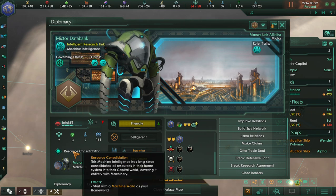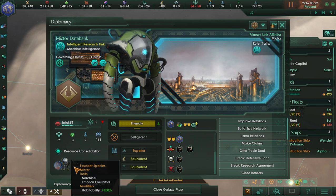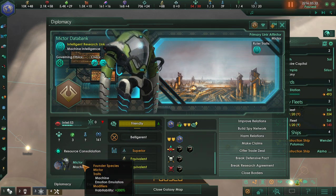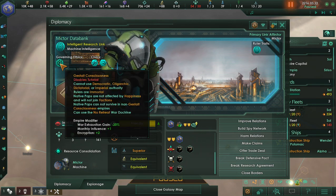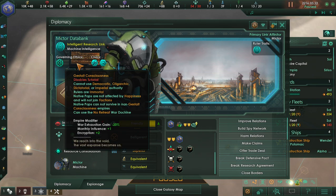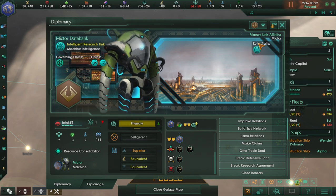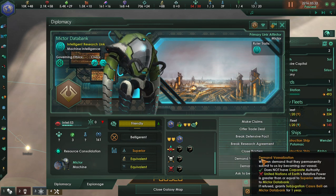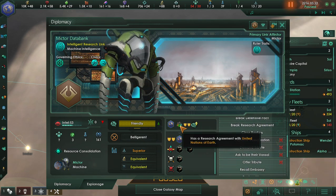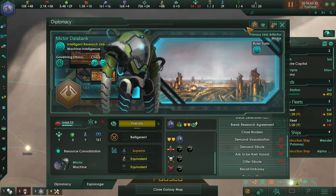If you zoom in far enough, you'll see their starting point, their end-of-fighting species, and we can also see their civics, governing effects, and ruler traits. This is their badge, and this is where you can manage various interactions. As you can see, I have a research agreement, a defensive pact, and an intel-sharing agreement — we are basically improving each other's relations, so we are going to be best friends.